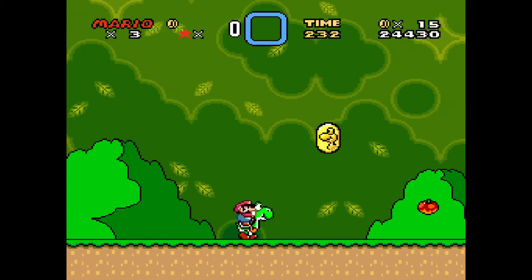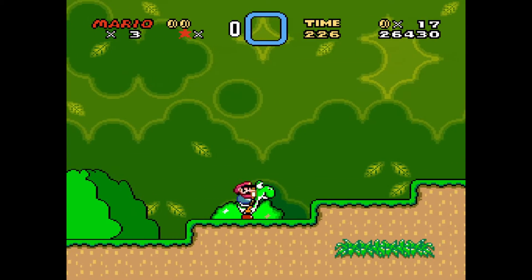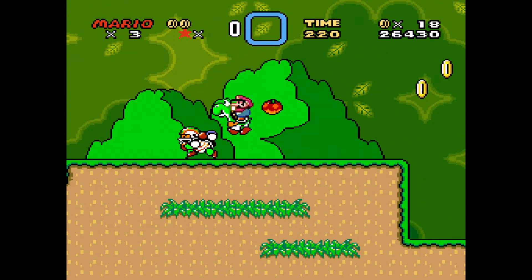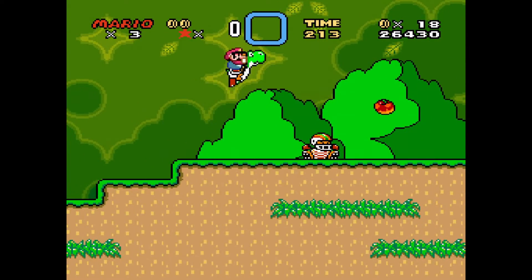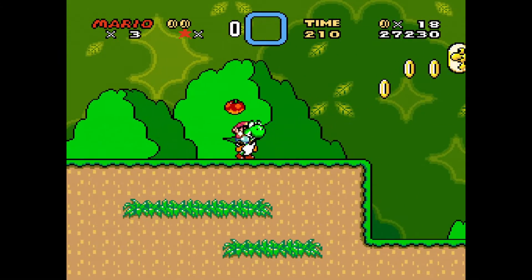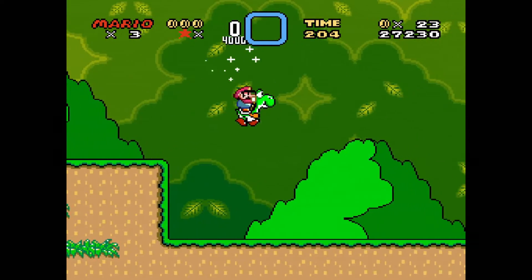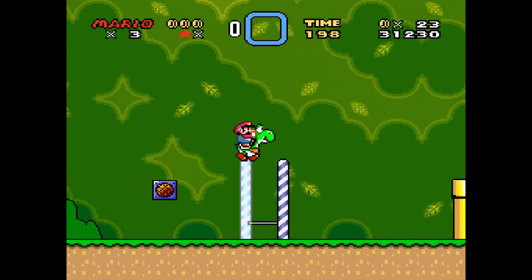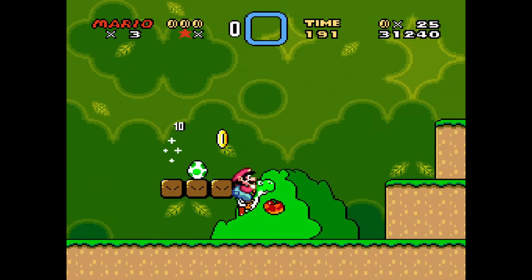We've got a dragon coin and four coins next to it. I'm gonna call these fruits apples - or depending on the colour I'll call them apples. There's another apple there. We're going up this hill with more apples and a rugby player, but you have to hit the rugby player three times to collect 800 points. I've got a lot of points so far. The dragon coin gives you the most amount of points out of anything in the game.